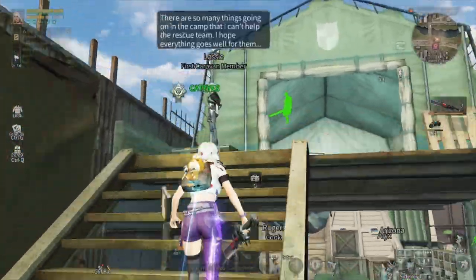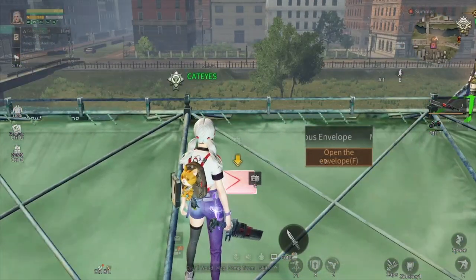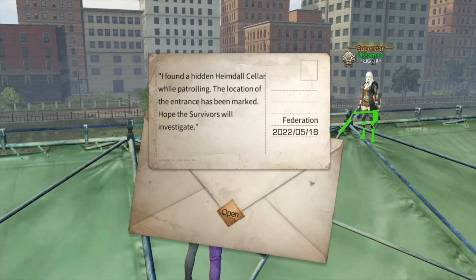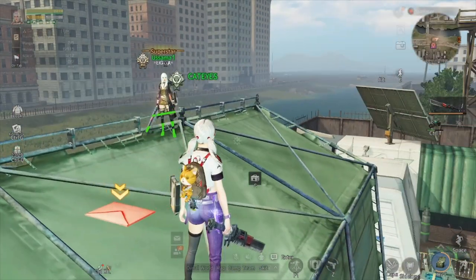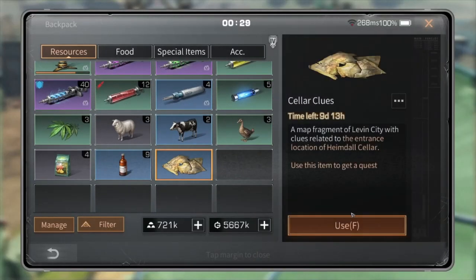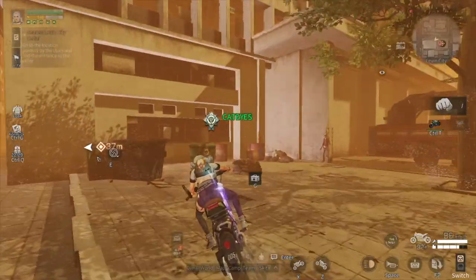Now let's go upstairs. You can find an envelope here — this envelope has clues to another handle sellers. You can open it and pick it up, then open your backpack and use it. This is a map fragment of Laven City which shows the location of the handle seller. Now open your big map — the Laven map — and let's go there.